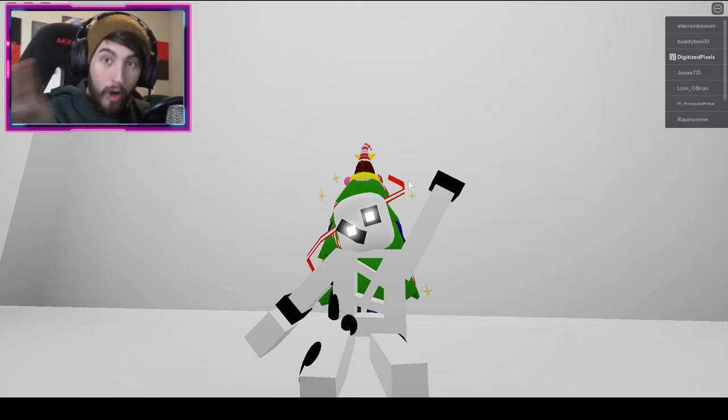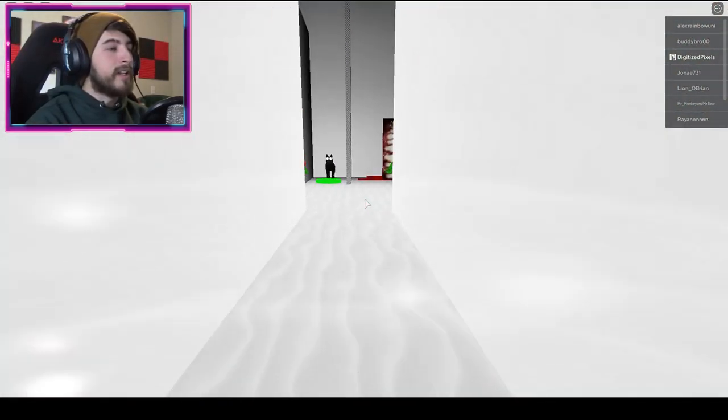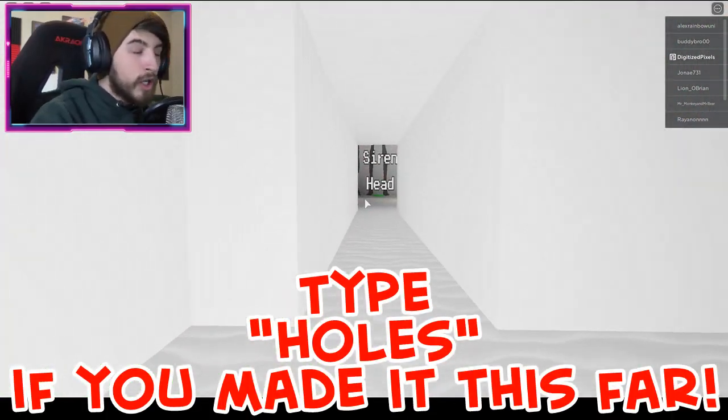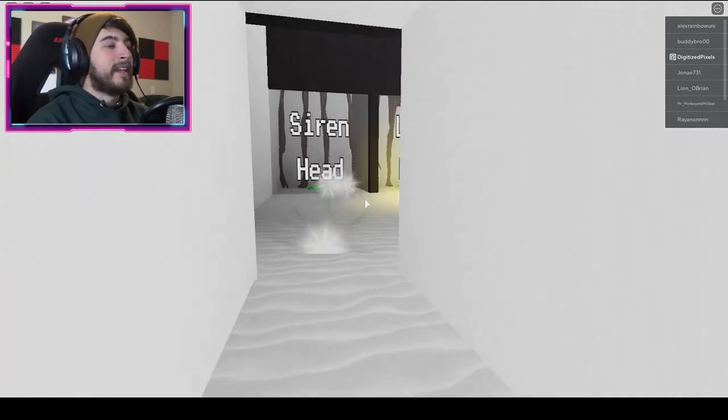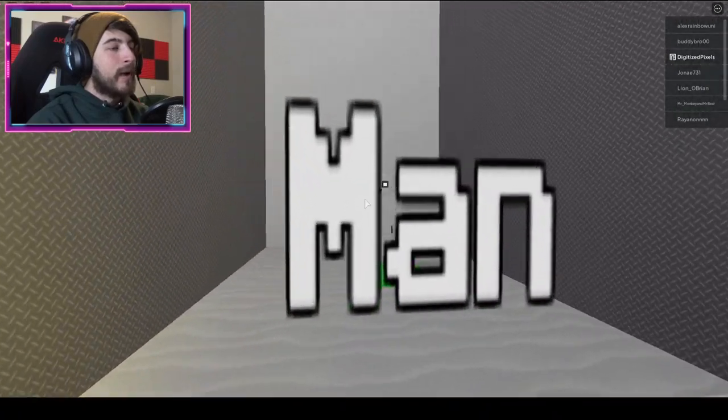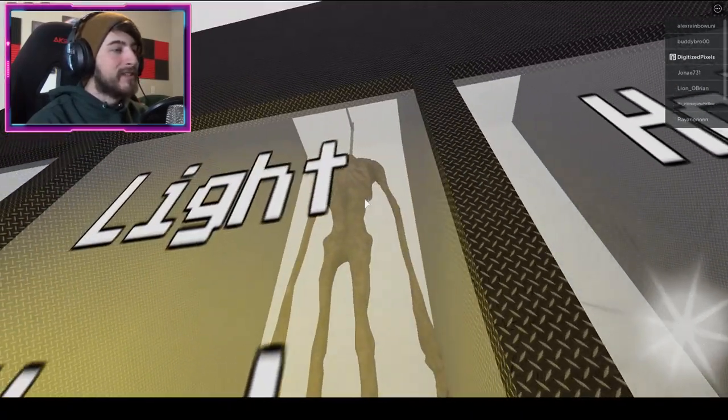If you want to check out the badge morph, go over here to Skins and then to the left are the badge morphs. We've already checked out the Siren Head and the Light Head badges — go ahead and check out those videos as well. But Hole Man is right here.